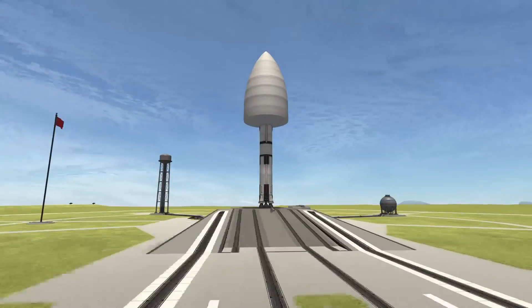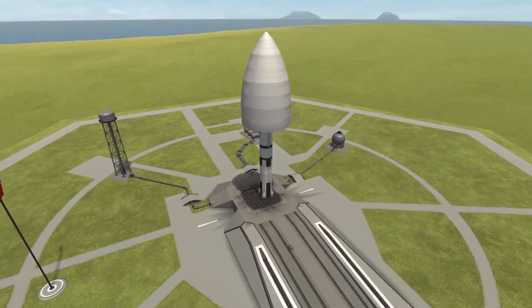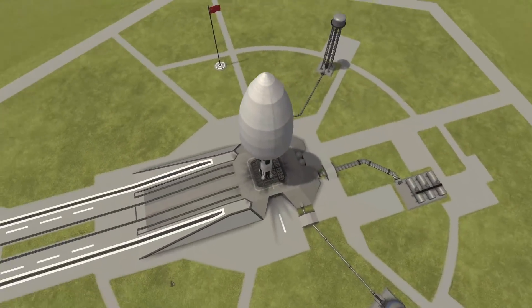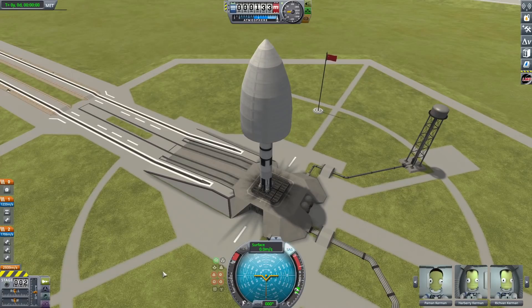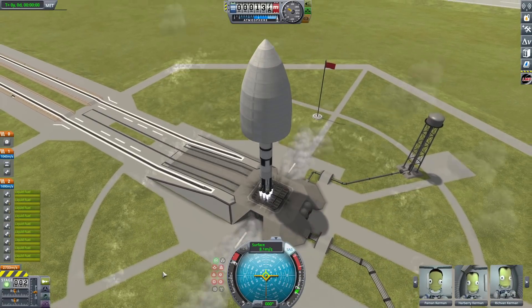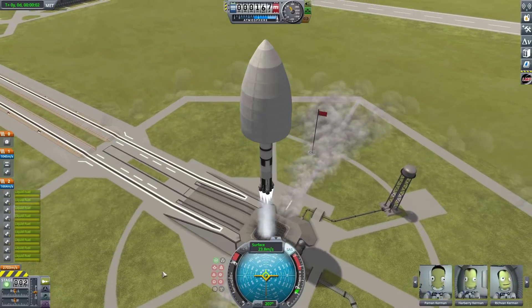Hello everybody, welcome back to another Kerbal Space Program video. Today we are going to be assembling and flying a space station, orbital colony, epic launcher, interplanetary whatchamadoodad thing. Yeah, it's been pretty awesome. I'm really happy with this thing.